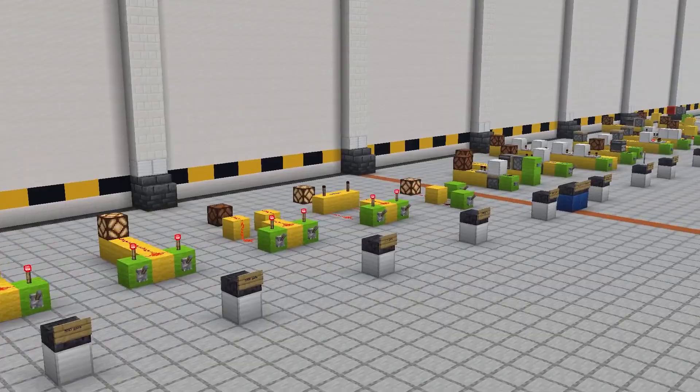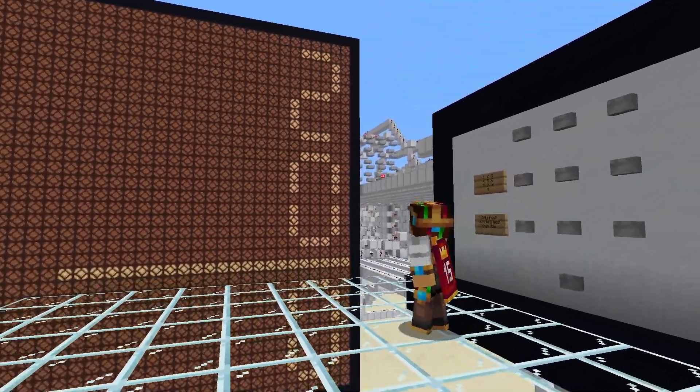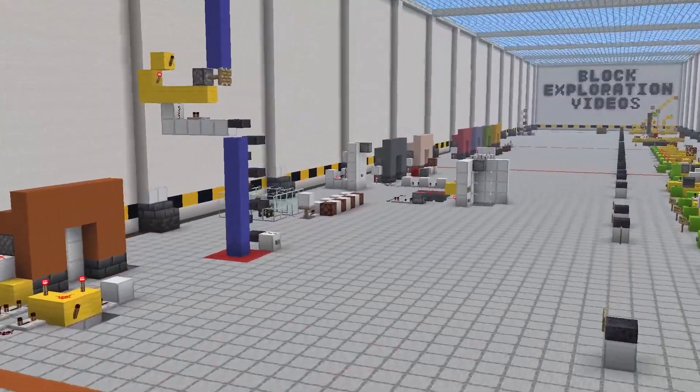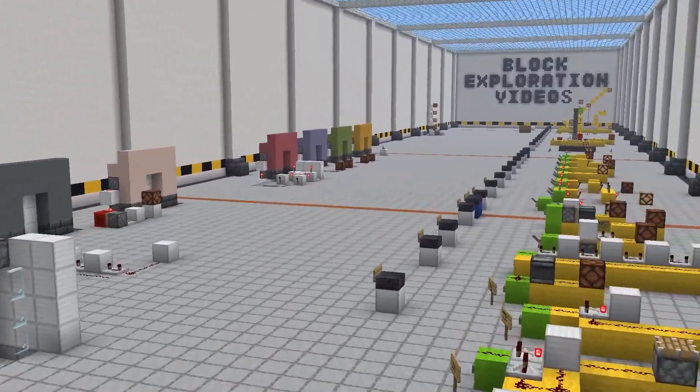In their most basic form, redstone circuits are logical and easy to follow. But when applied to a massive scale, these same circuits can all work together to build something as complex as a functional calculator, like this one made by MatBatWings. So many amazing things have been created by the redstone community, really showing the limitless potential of redstone, but sometimes all you really want is a fancy locking door.